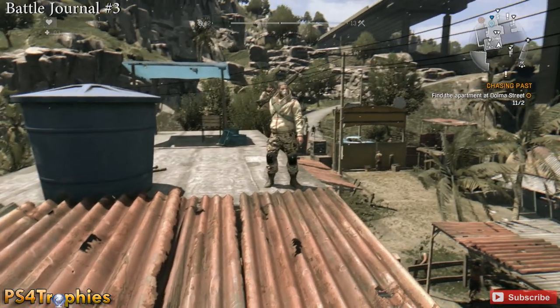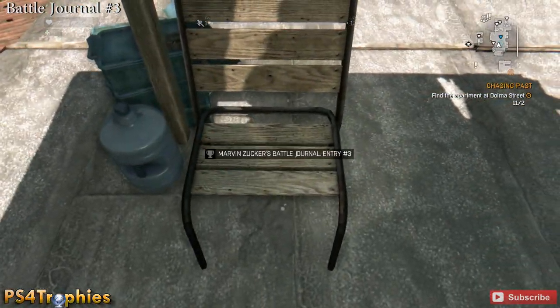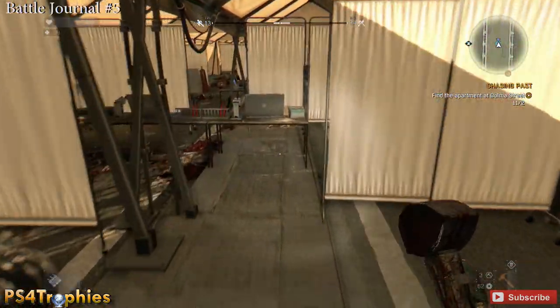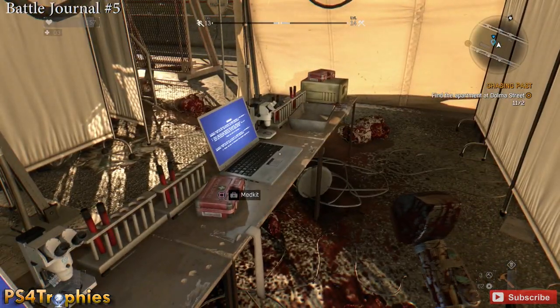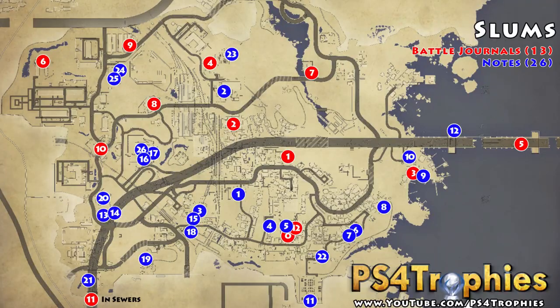Heading east, there's another little village and safe area. This battle journal is on top of a pretty big building near the front entrance, right on the chair. Battle journal number 5 is the last one in the Slums — it requires you to make it to the far end of the bridge. Climb up the towers and zip line down; there will be a bunch of medical supplies, and the battle journal is on the stool.